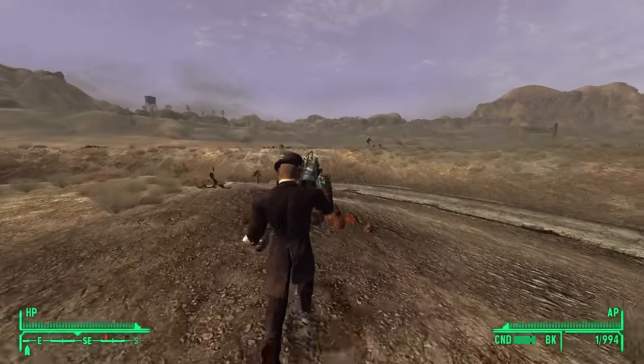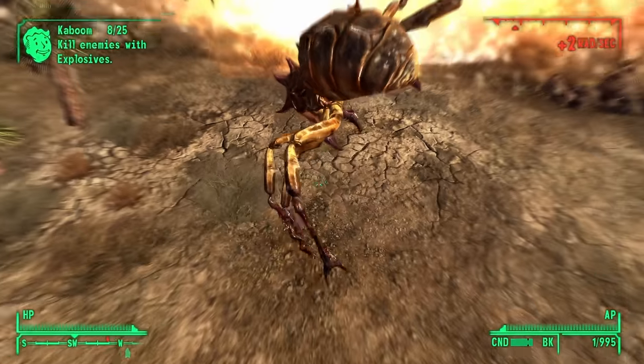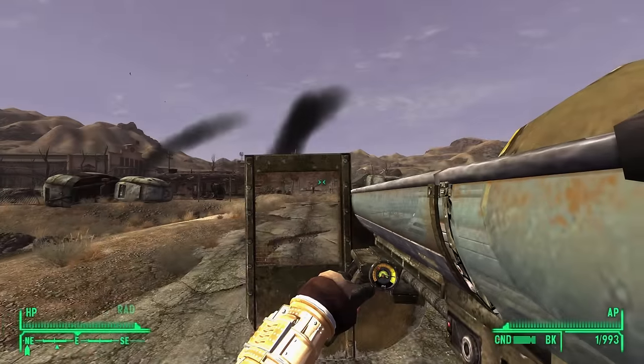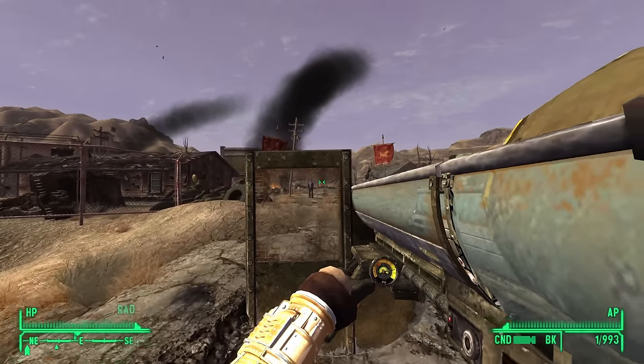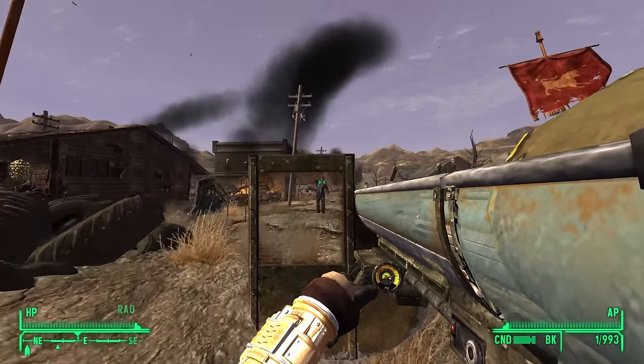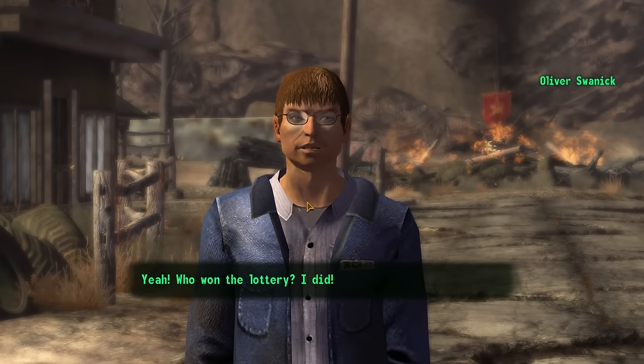Esther — you get it from the Gunrunners. It's literally the heaviest weapon in the game at 40 pounds. Unleashing the power of the atom should be reserved for only the most worthy of targets in the wasteland — things you want absolutely wiped off the face of the earth.